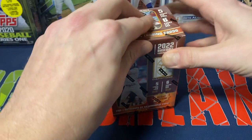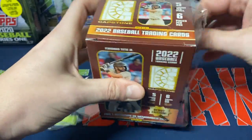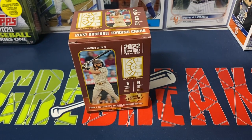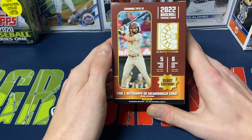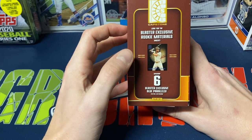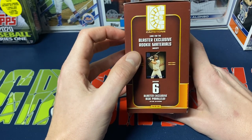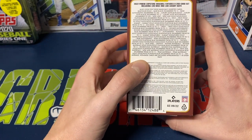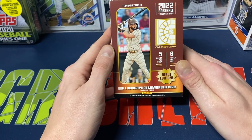They have a nice, thicker card stock. Basically all the cards need to go in 55-point top loaders, at least. They're really nice — nice thick stock. They've got a nice shine to it, kind of like a Zenith from back in the day, if you're familiar with that product. We will be finding six blaster-exclusive rookie material inserts. Blue parallels are the blaster exclusive. No pack odds, like Panini products do, but we will find one autograph or memorabilia card per box.